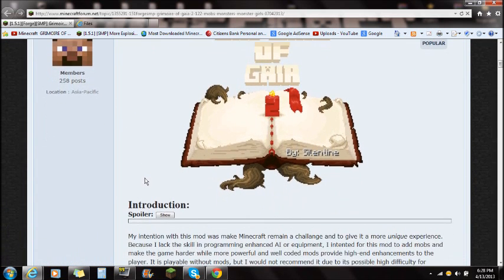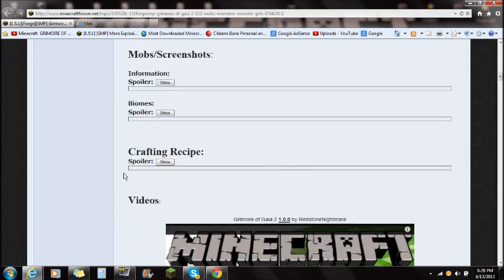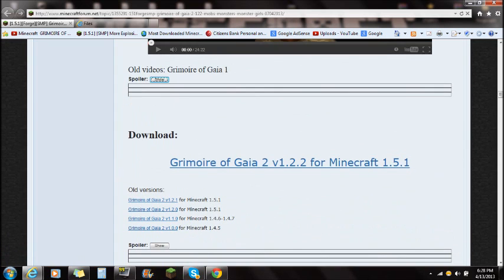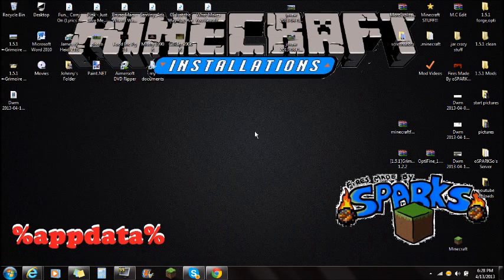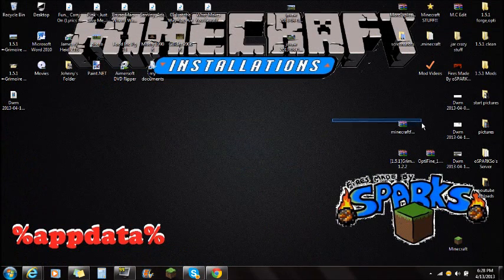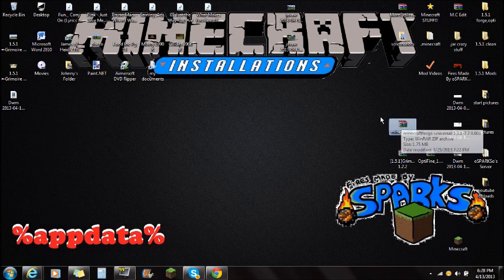I'm going to show you guys how to install it for your current version of Minecraft. If you just scroll all the way down on this Grimoire of Gala forum site, you're going to see the download right here. You're going to want to download the current version of Minecraft and save it to your desktop. The second link you guys are going to need is Forge. You're going to want to download the very top universal version and save it to your desktop. Make sure it looks like Minecraft Forge.